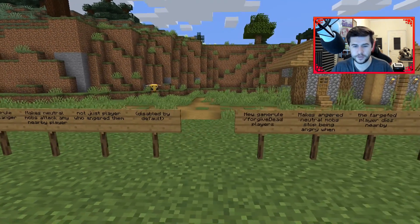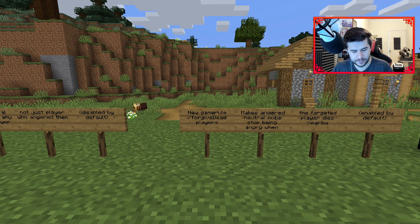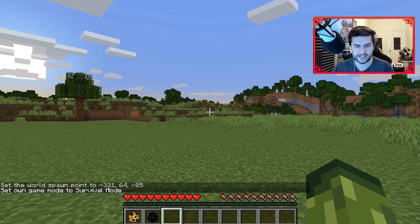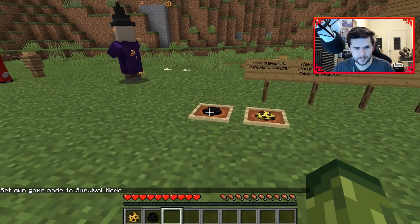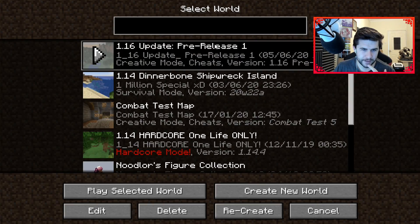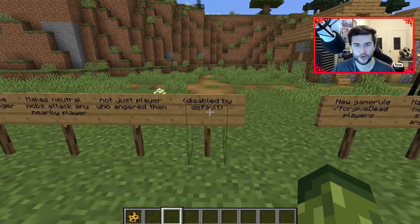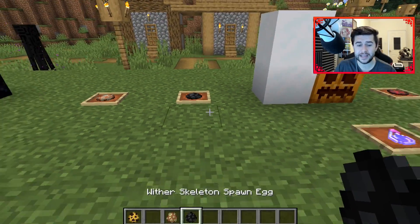You can set these via commands: '/gamerule universalAnger' — false by default, you can set it to true — and '/gamerule forgiveDeadPlayers'. Let me demonstrate: I'll look at the Enderman, then save and quit. Going back in — he is still angry. He is still angry. I may not be the best at explaining these but they are newly introduced in this version.